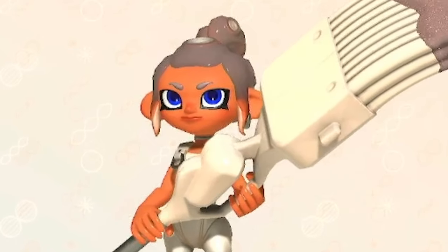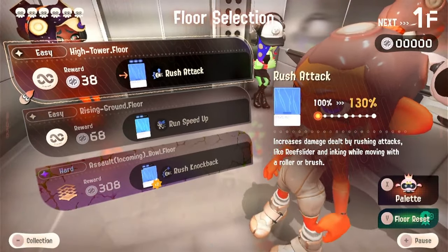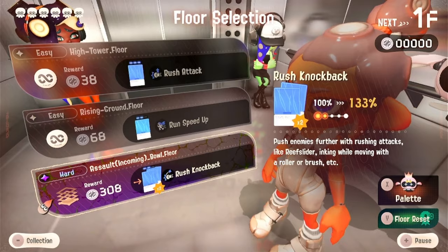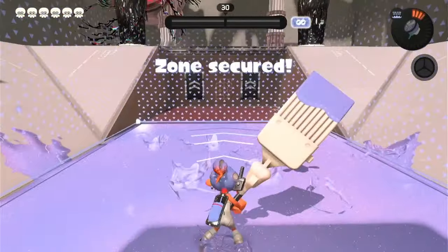I'm gonna go fast today, let's go fast. Wow, this is a really good start — double chips is really good on the first floor. Sure, why not, I got rush knockback.